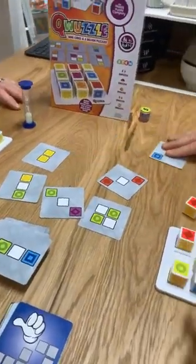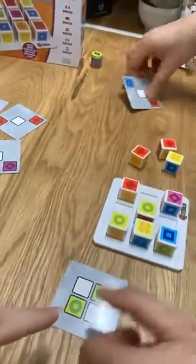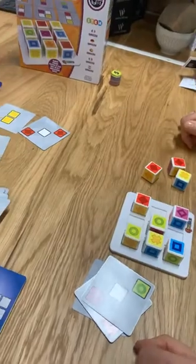Now let's check the results. Sarah shows her completed cards: she got the greens, the blue and the red. She thinks that's all she could make fit.